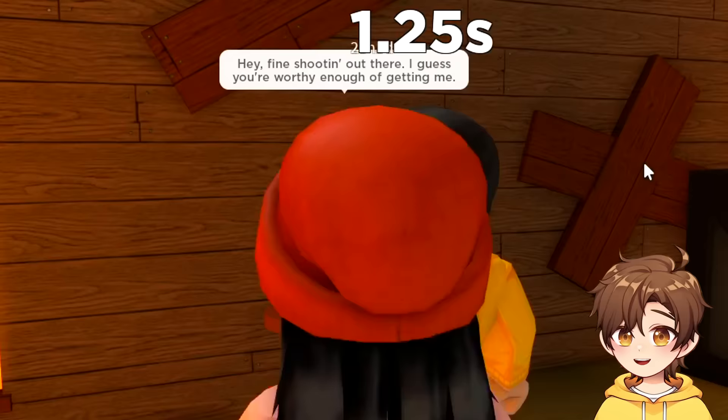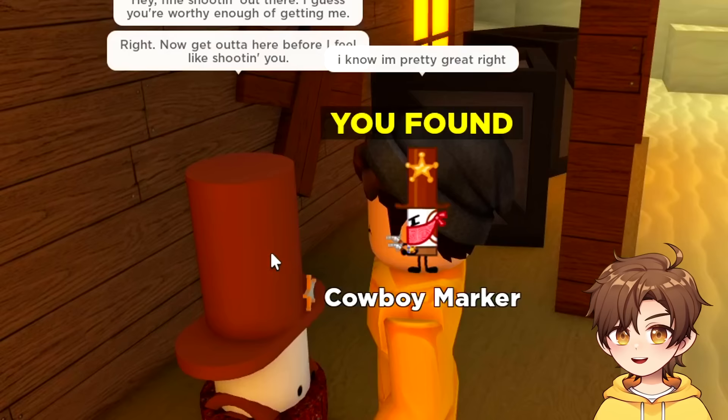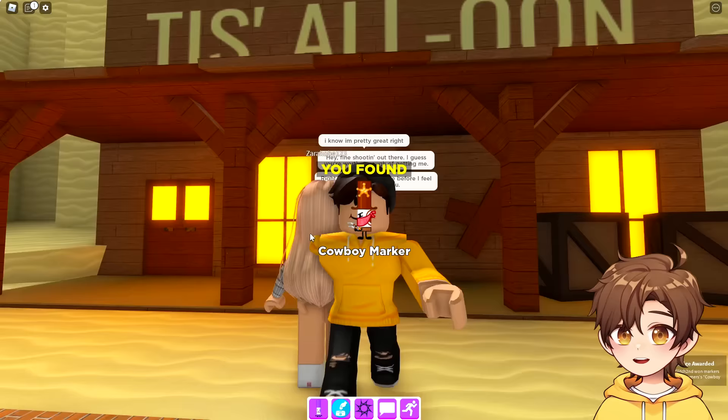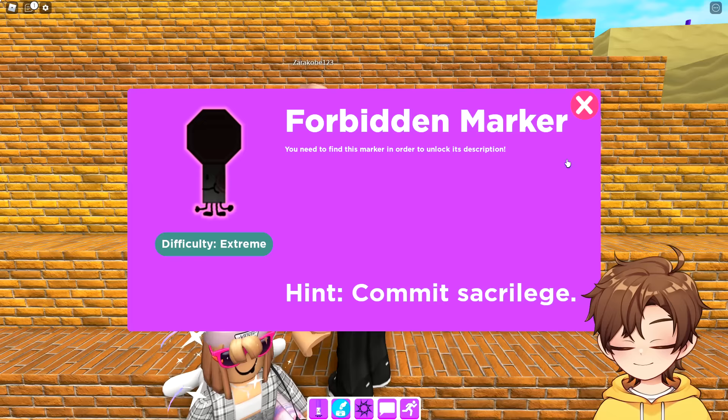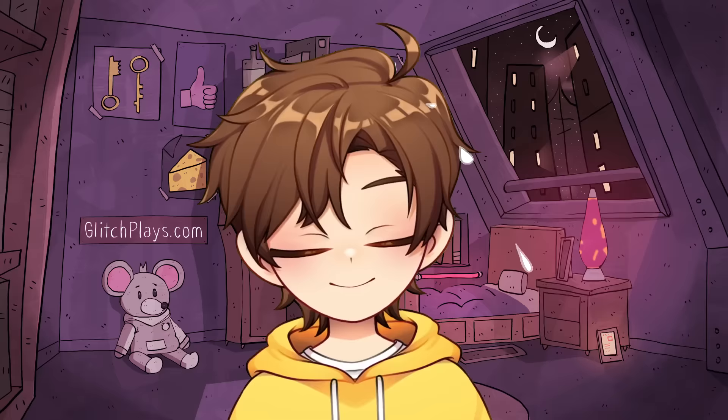I did it! 'Hey, good shooting out there. I guess you're worthy enough of getting me. I know I'm pretty great, right? Now get out of here before I feel like shooting you.' Okay! Forbidden marker — 'commit sacrilege' — 'pray to Wild Card.' What if I don't want to?